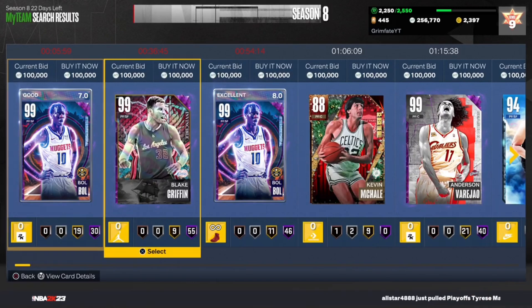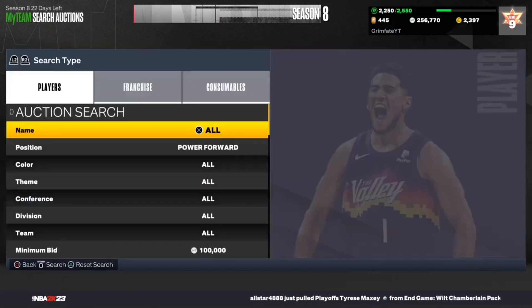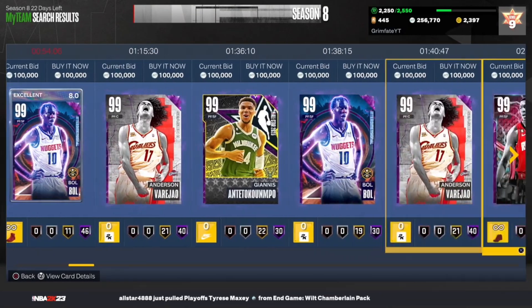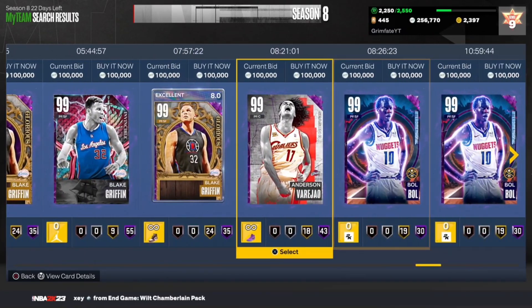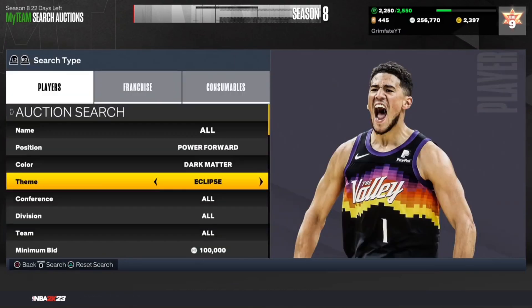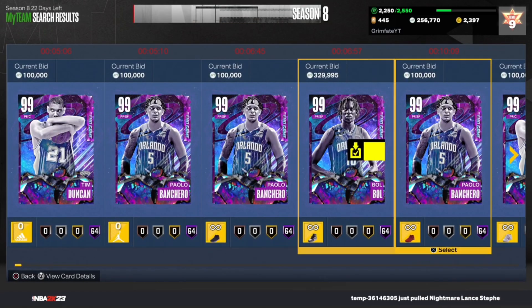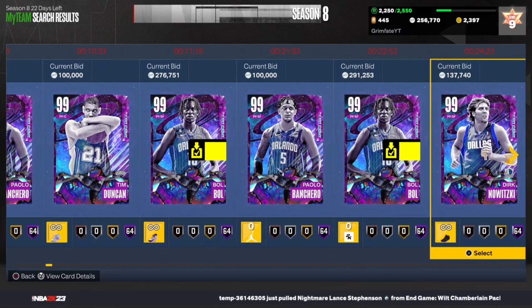It's basically the Wembanyama invincible filter, but you can also see Giannis — more snipes, more chances to make profit. If you set it to Dark Matter, there's a chance you can scroll to the end and see not only the invincibles but also the endgames, though I don't think the scroll is worth it. If you did want to try it, you could see cards like Tim Duncan, Bobo, and Dirk Nowitzki.